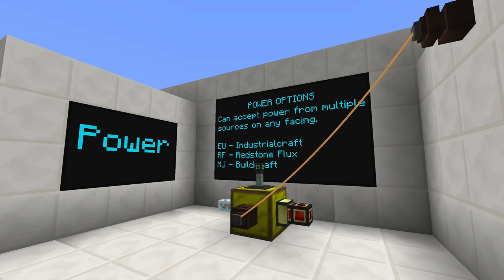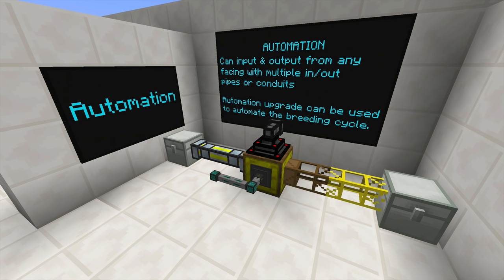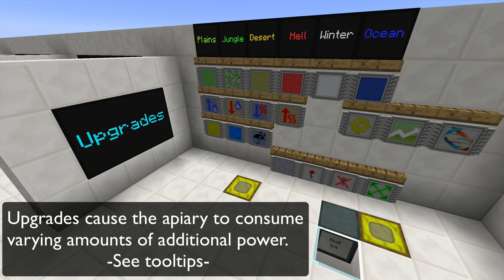These machines are very versatile when it comes to power usage. They can accept power from multiple mods including EU, RF, and MJ, and they can accept power from any side. The apiary can be automated from any side — input or output — with multiple mods, so you can use Extra Utilities, Thermal Expansion, Ender IO, BuildCraft — you name it, it can use it.